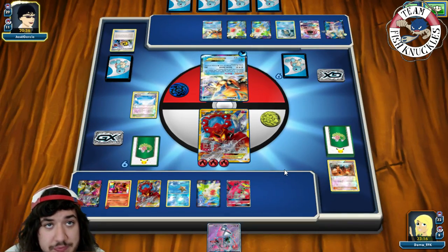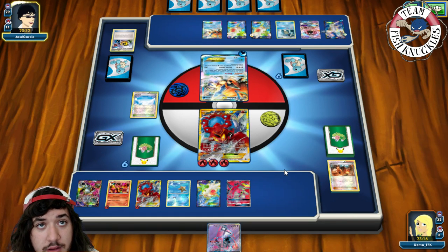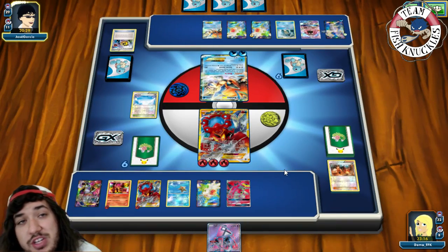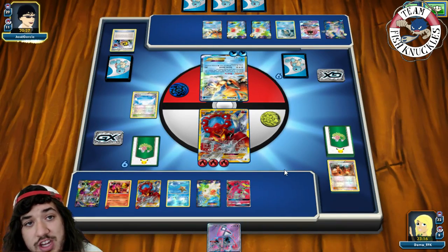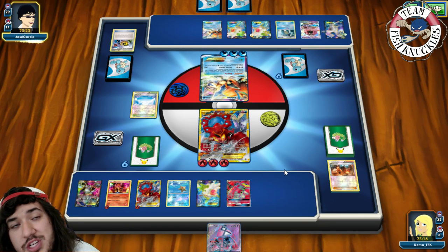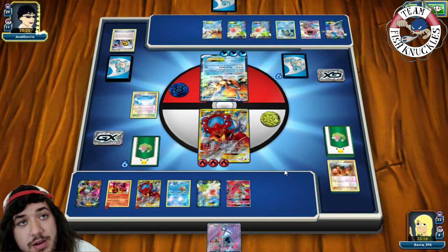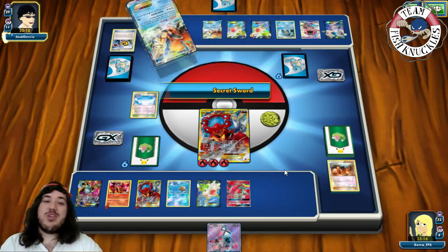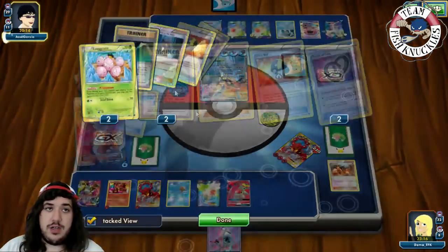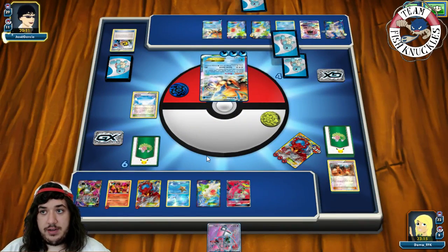He puts 3 Water Energies on active Keldeo and 1 on the benched Keldeo — he only needs 3 to knock out our EX. Secret Sword for the knockout, going down to 4 Prize cards. This is a little scary. We send up a Volcanion. On our turn we top-deck a VS Seeker — VS Seeker for Blacksmith — Blacksmith puts 2 Fire Energies on a Pokémon. We go for Power Heater for 20, putting Fire Energies on bench Pokémon.